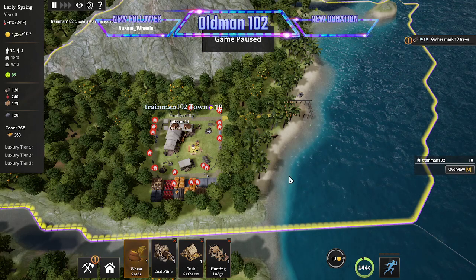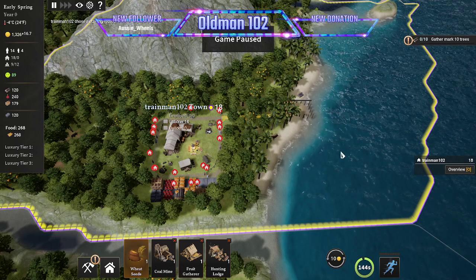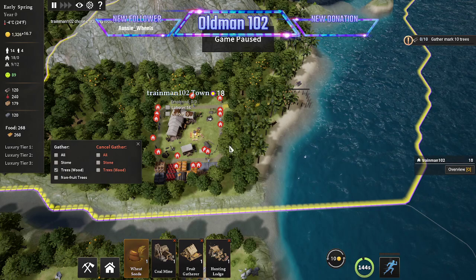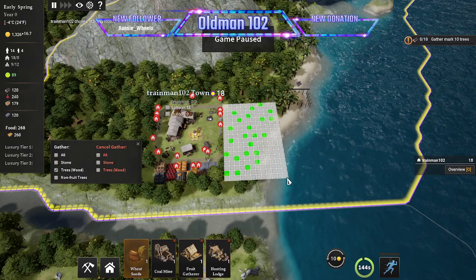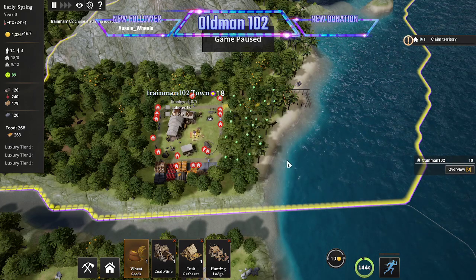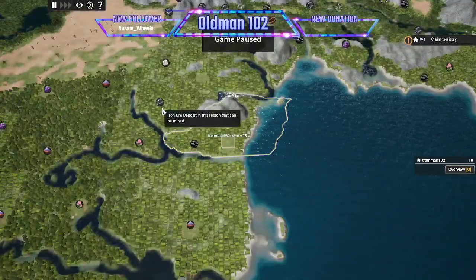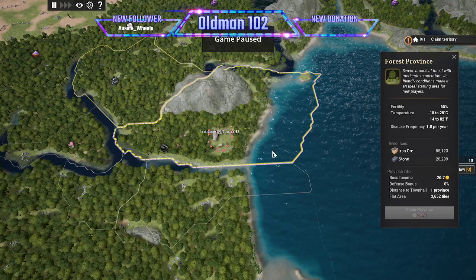I was gifted this game and thought we'd jump right in this morning. The game wants us to gather and mark 10 trees, but let's mark some non-fruit trees for wood. We need room for houses anyway. Now it wants us to claim another territory, but I'm not quite ready — the territory I want is the iron ore next door and it's 2,000 dollars, so we're not going there yet.